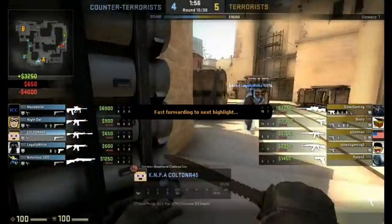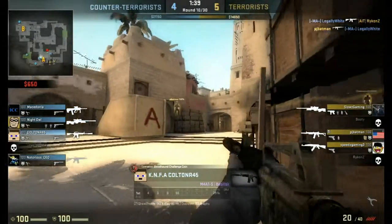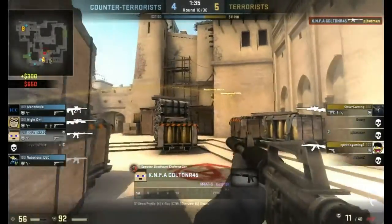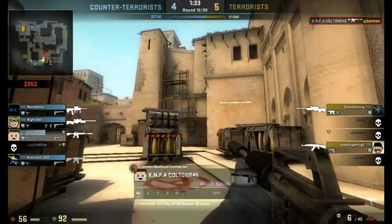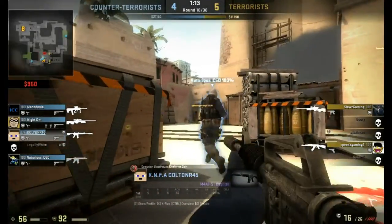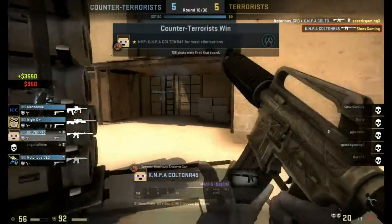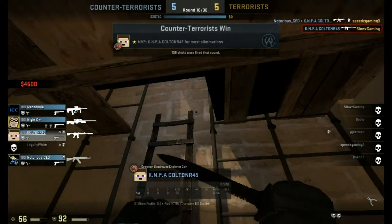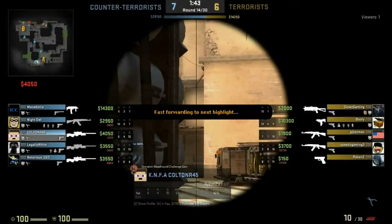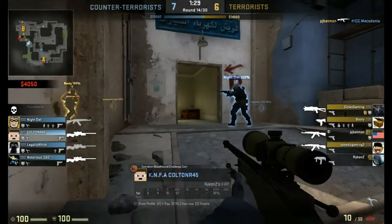Fast forwarding over to round 10. Walking with M4A1S Basilisk, looking for a guy up there — I get him. This guy comes out of Palace here. He jumps down trying to shoot my teammate. I don't get him, but I don't even know how I saw that guy — it must have been different in game or something because that looked really sketchy. The smoke must have been clear or something.